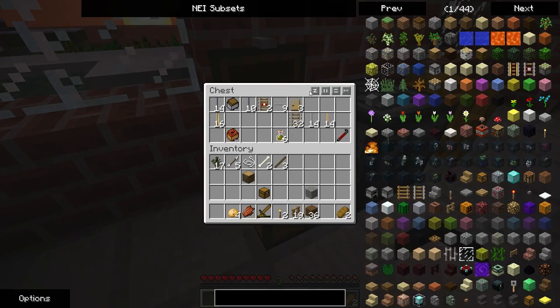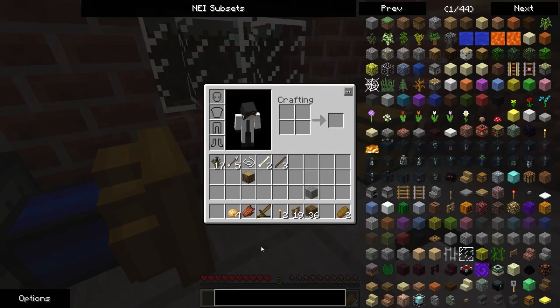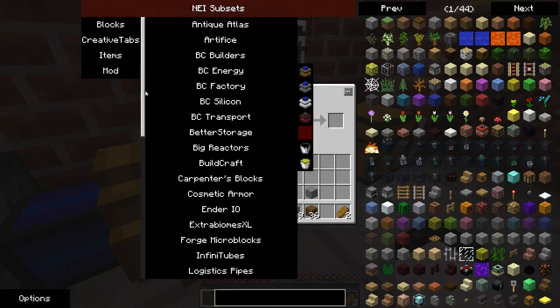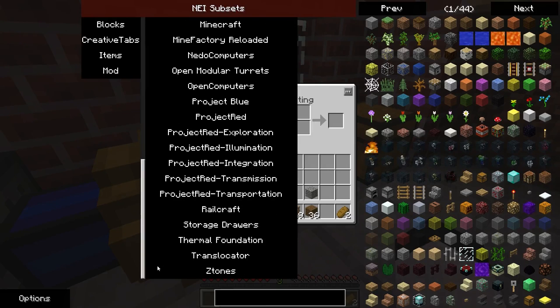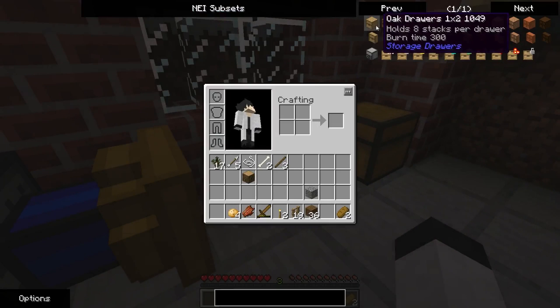Daytime has arrived. So, storage drawers — because I'm curious. As you can see there are different types of drawers — there's oak.